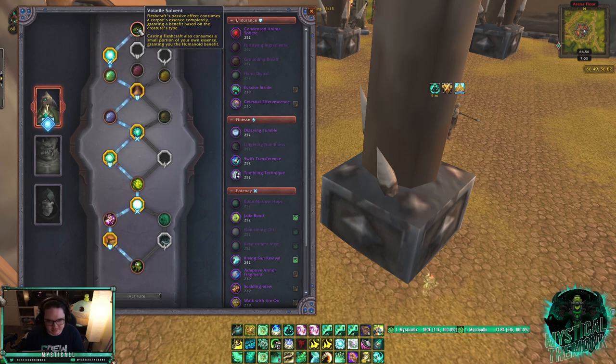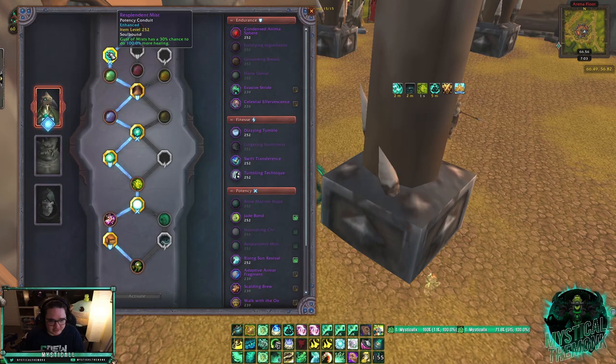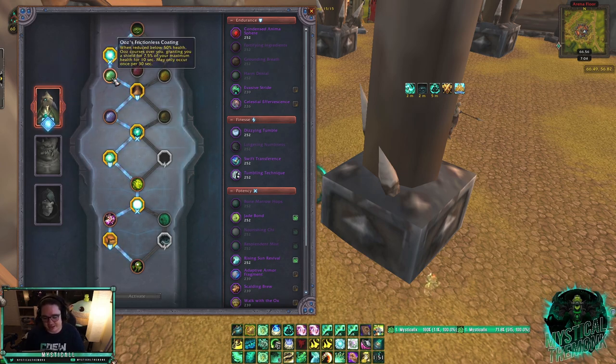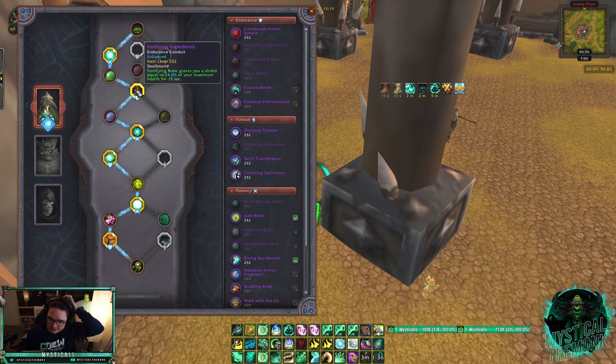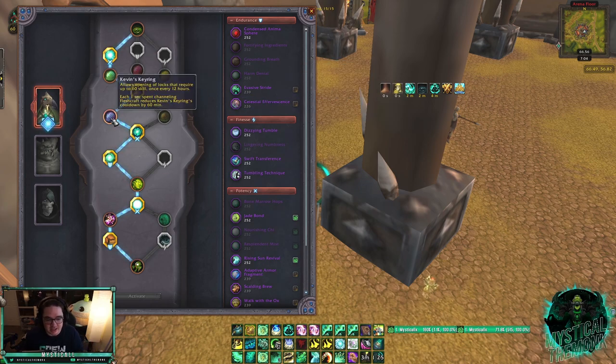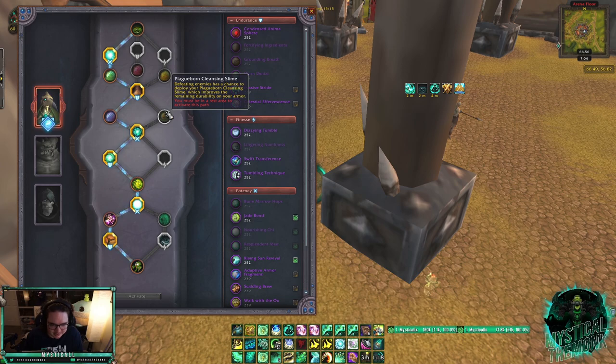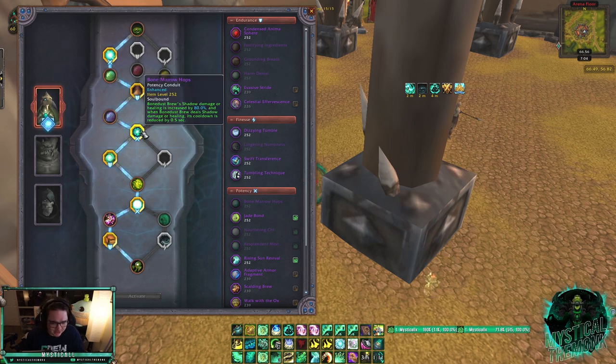After Volatile Solvent, put Renewing Mist and pick up Ooz's Frictionless Coating — when you drop below 50% health you get a shield for 7.5% of your max health. Combined with pre-casting Fortifying Brew and the Fortifying Ingredients conduit, you get an almost 20,000 shield from Fortifying Brew alone. For the next row I use Kevin's Keyring for opening things, though Plaguebred Cleansing Slime — which gives armor durability — is also fine. Then take the Bone Marrow Hops Potency conduit, which increases Bone Dust Brew's bonus healing from 35% to 80% effectiveness.